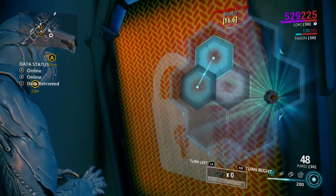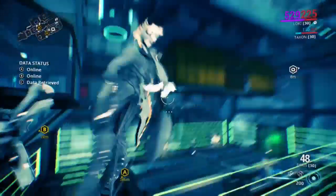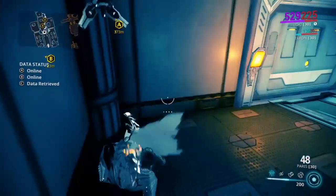The Paris allows for quite high mobility in the field, whereas something like the Gorgon makes you quite slow. But the Paris is just quite light, so it allows you to move freely.